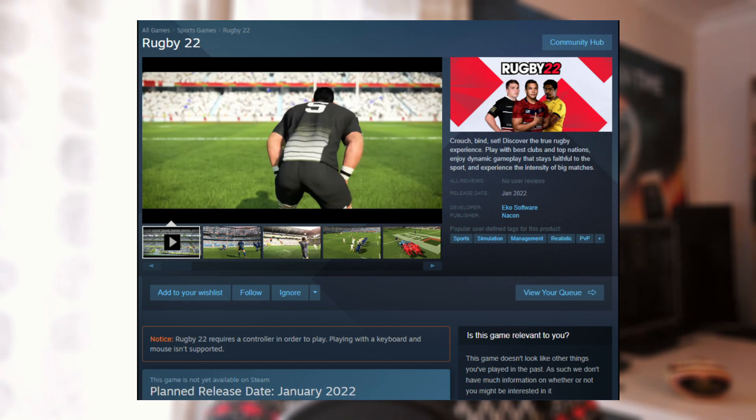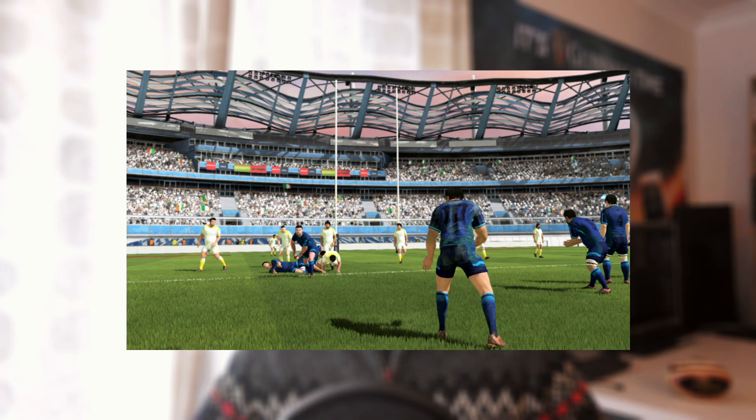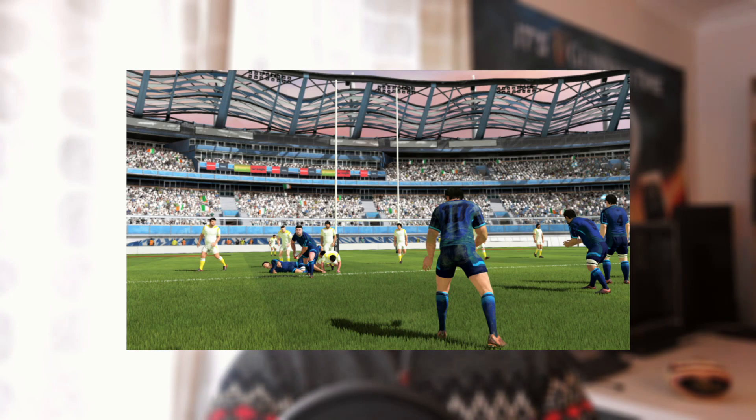Starting with this first screenshot - this one here looks like they're setting up for a drop goal. The blue kit seems very similar to what we saw in the original images of the line-outs. That white team, like we said in the old video, doesn't look like there's any particular logo or sponsor on there, so this looks like a creator team potentially. Maybe they just didn't want to give away who they've got licenses for already, or maybe they're showing off that you can do two creator teams playing against each other in multiplayer. The stadium doesn't resemble anything that immediately jumps out from Rugby 20, though I have no doubt they'll probably use a lot of similar assets.